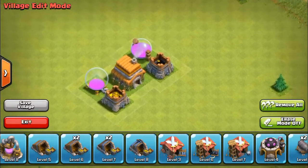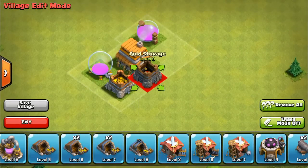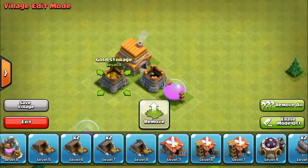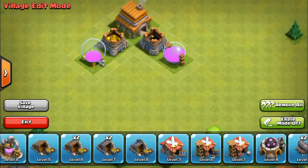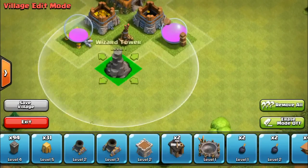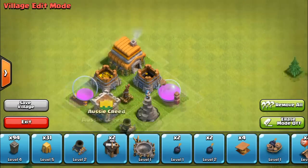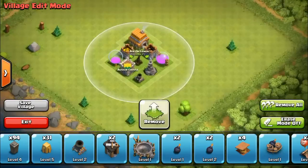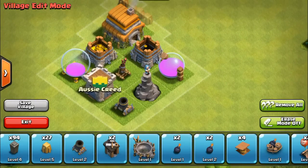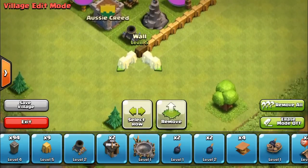So yeah, that's what I'm going to be doing. I've got an idea - we need that air defense in the middle which will help us a lot, and then the clan castle in the middle would be perfect. I think that's a good start.